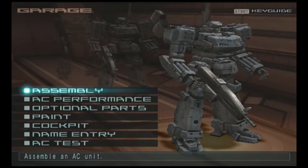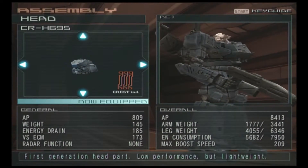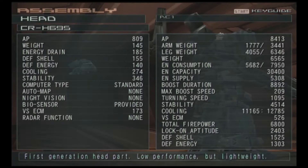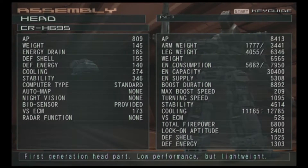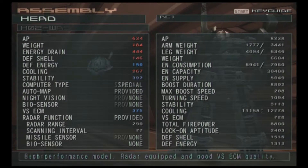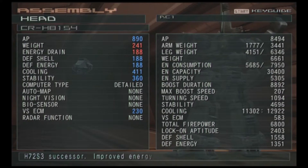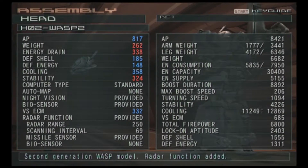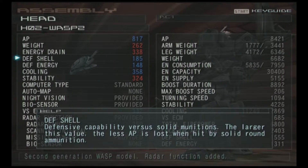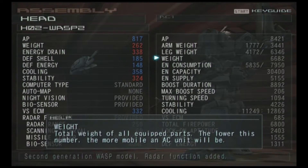Let's just build a decent AC based on all the parts we have right now. If you press circle, you get all the statistics — if you're a new player, this looks intimidating as hell. But just trust me: if you play around with it a bit, everything starts to make sense. If you still don't know anything, you can press the select button to see what everything means. For example, defense shell is 'defensive capabilities versus solid munitions,' and weight is 'total weight of all equipped parts — the lower this number, the more mobile an AC unit will be.'